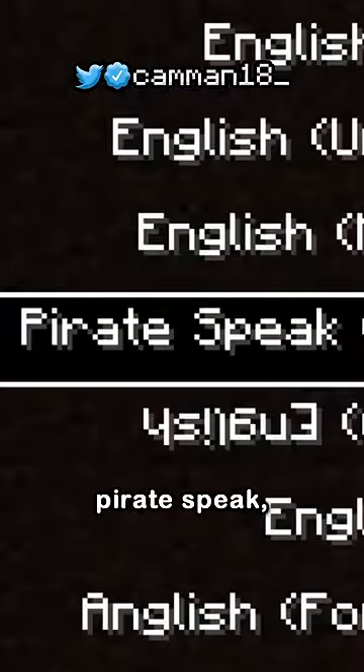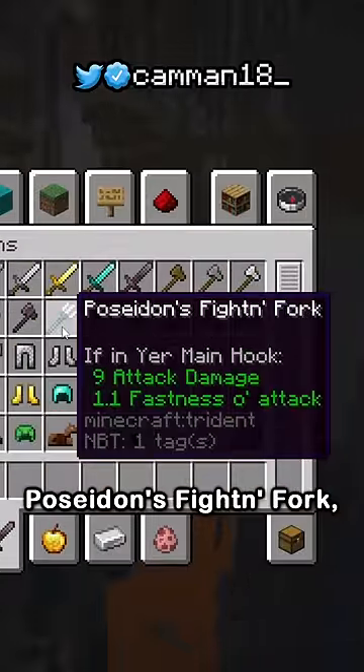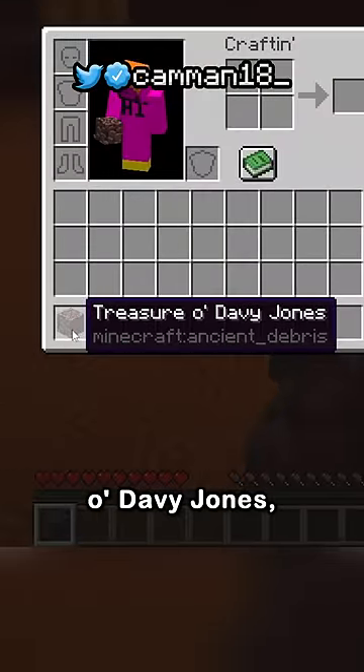You also have Pirate Speak, making everything into Pirate Speak, like you got Poseidon's Fightin' Fork and Cackle Fruit, but the best one is Ancient Debris, or Treasure O'Davy Jones.